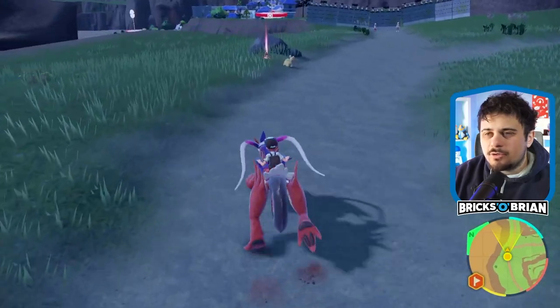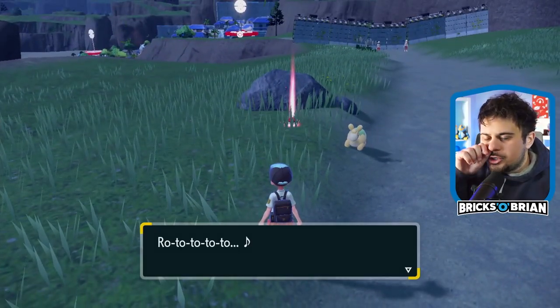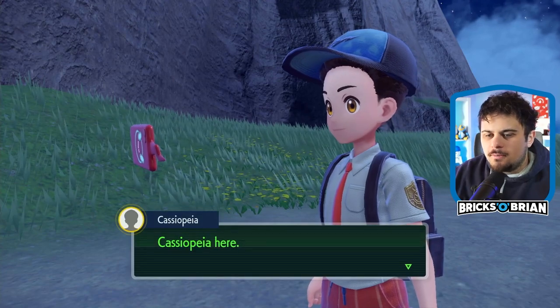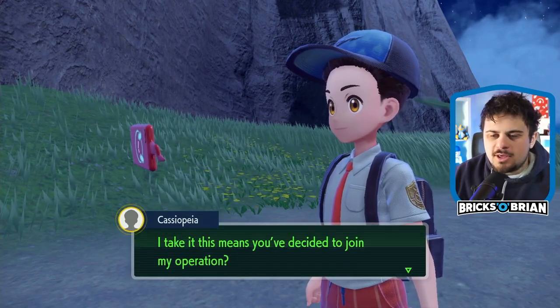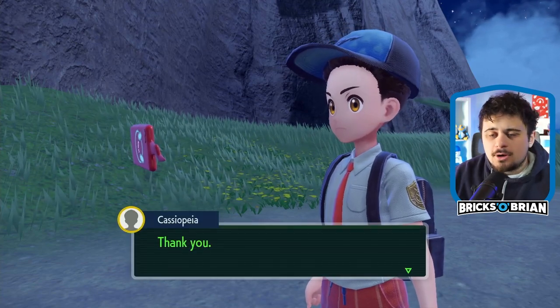Is this a legit fortress over here? Yeah, it totally is. You're encroaching on the first enemy base ever. Cassiopeia: I see you're getting close to one of the Team Star bases. I guess I decided to join one of the operations.